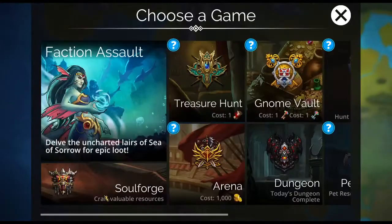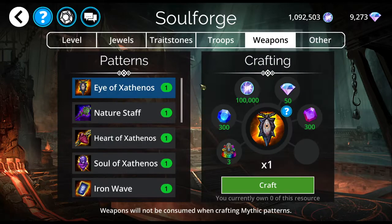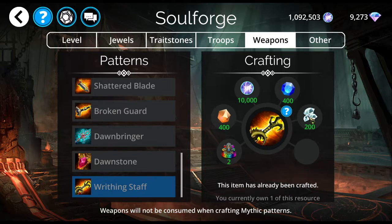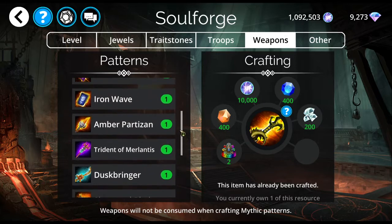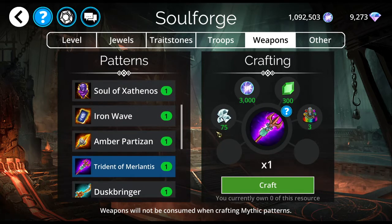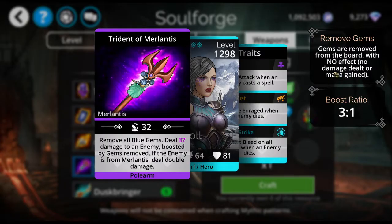Or you can go into the Soul Forge and you can get it here. The Writhing Staff costs 200 gems plus these resources. As far as other weapons in here go, they don't look amazing. The Trident — these ones that cost 75 gems — they remove gems with no effect whatsoever.